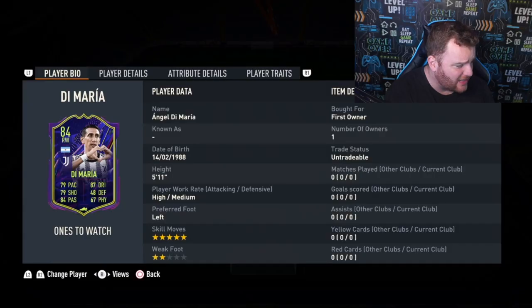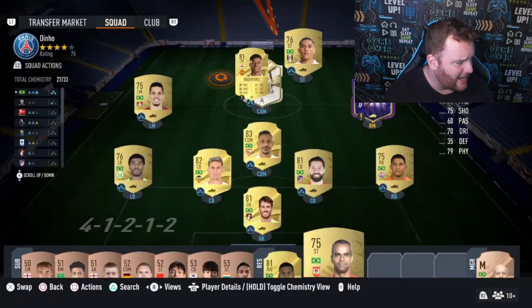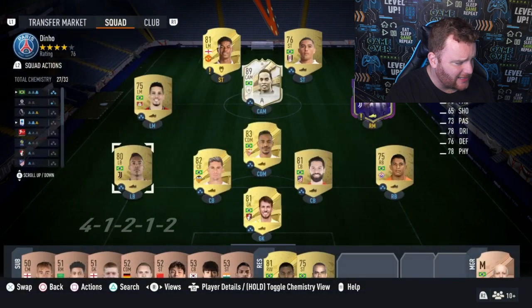Ones to watch — his weak foot is non-existent but five star skills is the key thing, so we're going to upgrade Rodrygo. For every one of the objectives we complete, we get to upgrade two players. We're going to add in another five star skiller — Marcus Rashford, get yourself in — playing him as a striker. Our next upgrades are Alexandro, who links to Di Maria and Ronaldinho, and Marquinhos to shore up that defense.